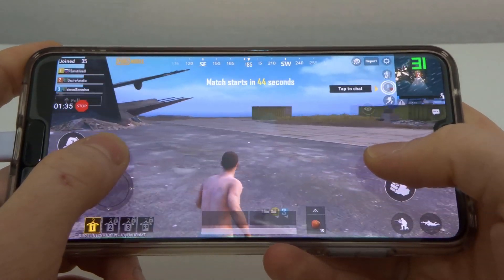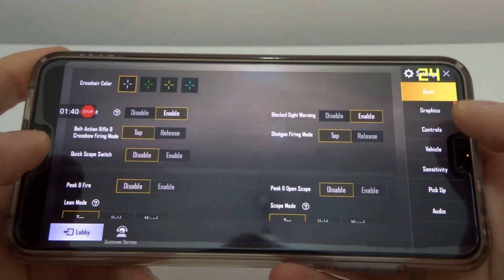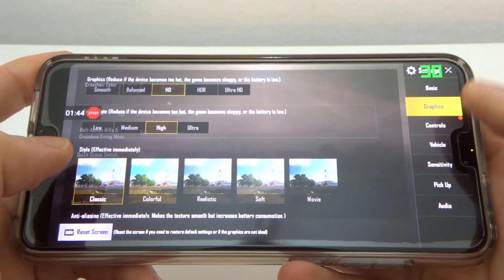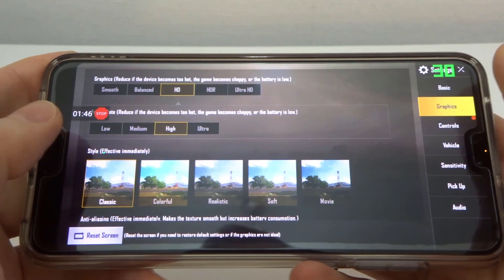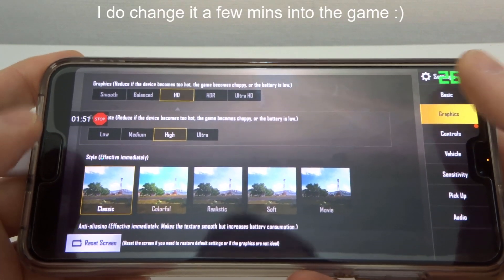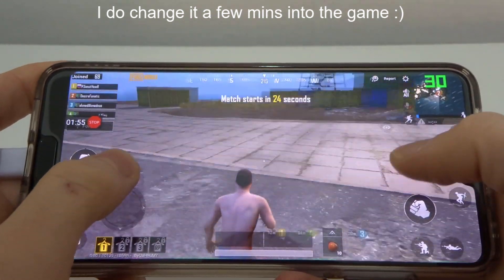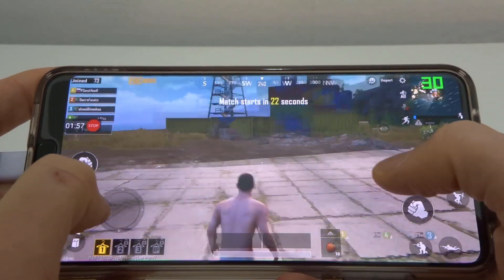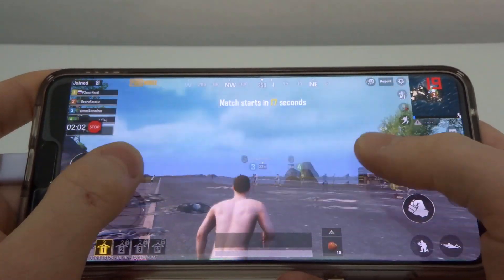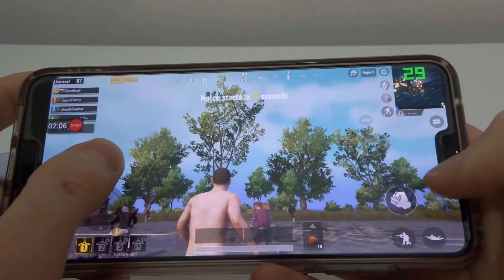We're running at about 30 frames per second. The settings in the game — Graphics — it's currently set to HD and high quality. I'm not going to change it from what it was automatically set as; I'm just going to leave it and we'll see what difference it makes when the update has been applied.